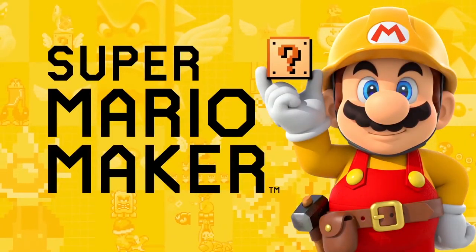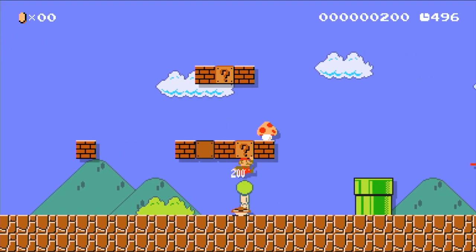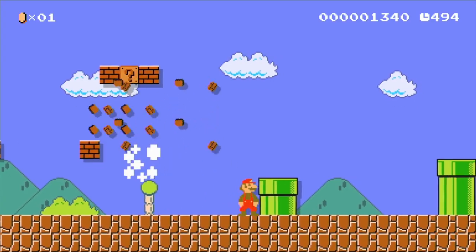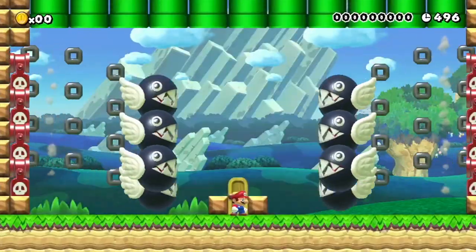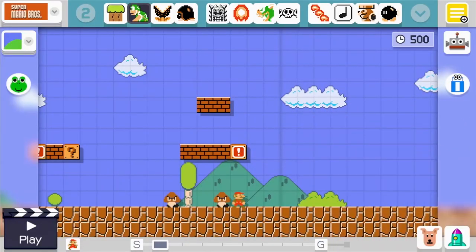We are going to start off by playing Super Mario Maker, and because I have two amazing level designers here I thought I'd ask for some tips on how to make the best platforming level. Do you have any tips for making a good platforming level?